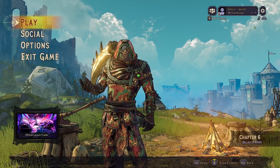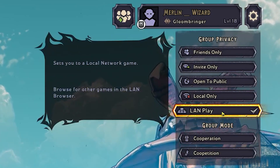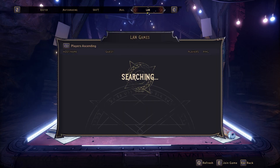Lastly, load up Wonderlands. On the main menu, click the cog icon in the top right-hand side to change your group privacy. Set this to LAN, and then select the add group members button. This will open a new menu from which you would normally invite friends. However, using this workaround, go to the LAN tab.